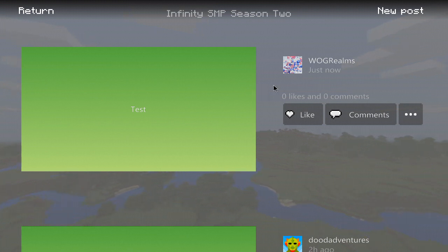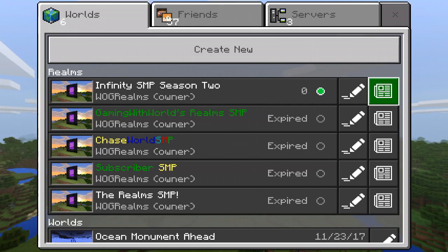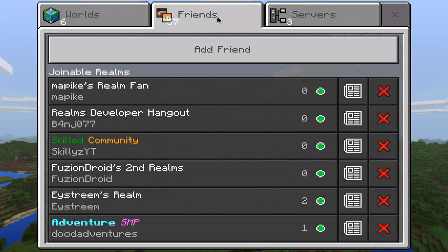You can't click out of it — you just have to press escape to get out. So that's basically the chat feature. It's mainly for messages and announcements on your realm. You can also do it on other realms as well.